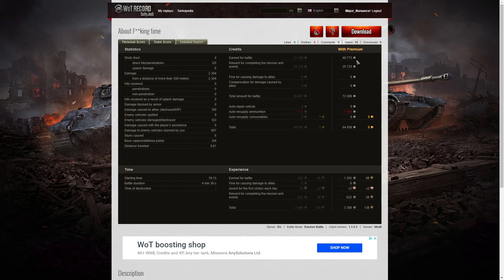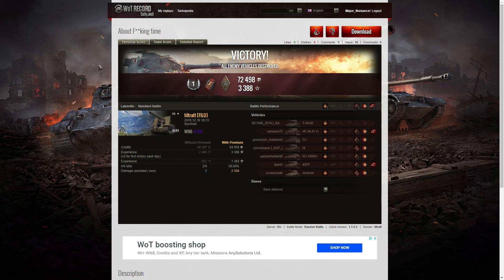Let's have a look at the credits. He earned 46,773 credits on a premium account, got 25,725 credits for completing the mission and events, and the total for the battle was 72,498. After ammunition resupply — he didn't fire that many rounds, but they are expensive rounds — he ended up with 64,858 credits. That's pretty good for a tier seven arty, but it's not an arty that's easy to get because you have to work your way up the KV-2 line, not up the arty line. He earned 1,383 XP, times two for the first victory of the day, plus 622 for completing the mission and events, for a total of 3,388 experience points altogether.